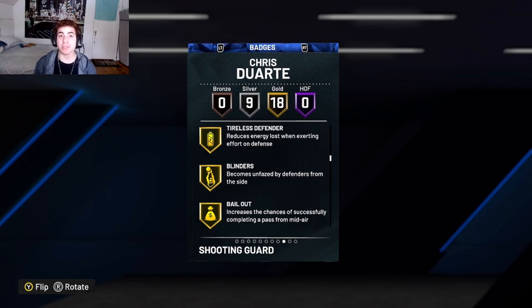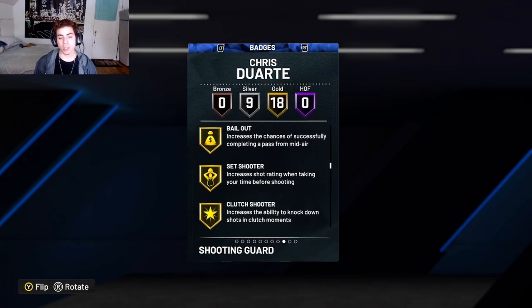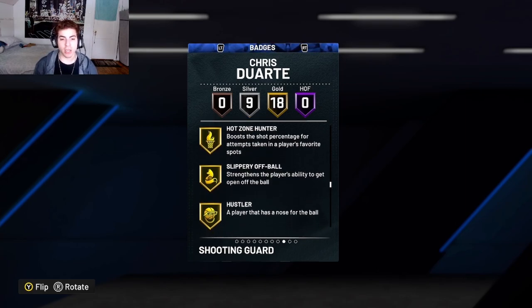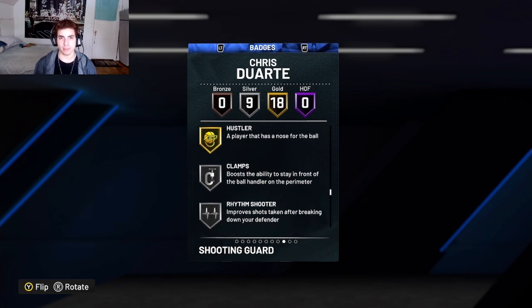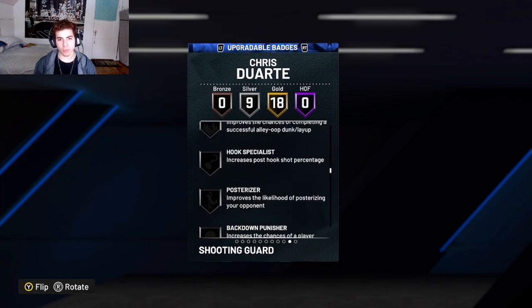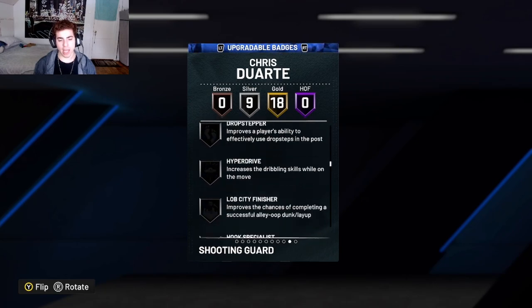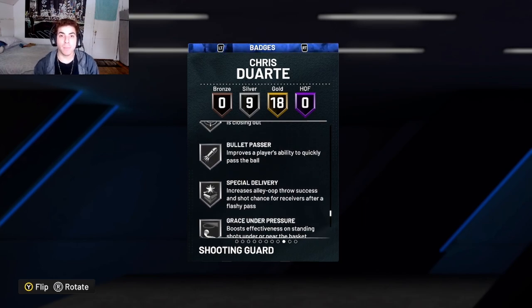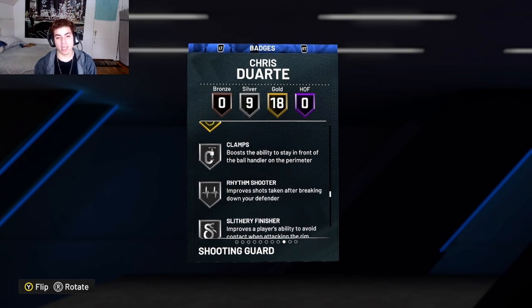Just wait until you see the jump shot and the hot zones. He comes with Blinders, Bailout Gold, Set Shooter Gold, Clutch Shooter Gold, Sniper Gold — which is a big one — Gold Green Machine, Gold Hot Zone Hunter, Slippery Off Ball Gold, Hustler Gold, Silver Clamps. You cannot upgrade clamps, but it's probably for a good reason. He also comes with Ball Stripper, Grace Under Pressure, Special Delivery, Bullet Passer, Dead Eye, Needle Threader, Slithery Finisher, Rhythm Shooter, and Clamps again.